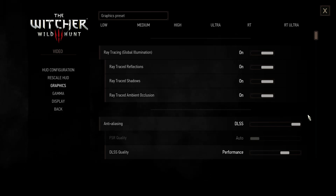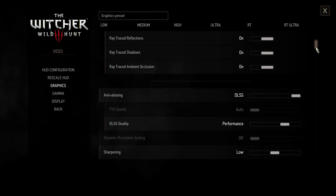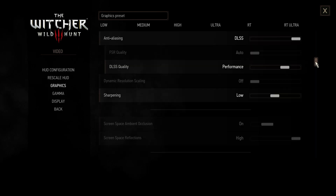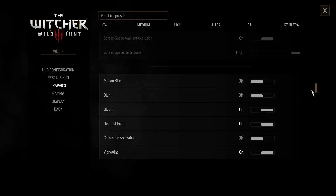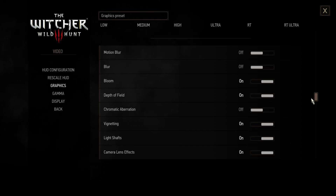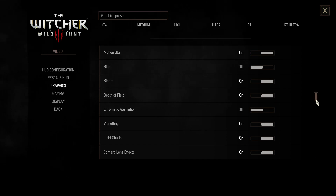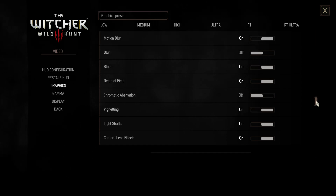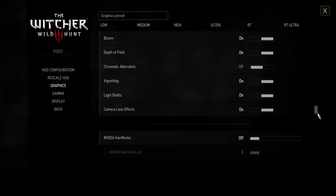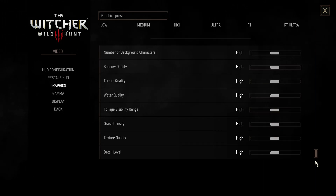Because Hairworks is so heavy that it's a concession that has to be made. But other than that, you can see we have global illumination, reflections, shadows, and ambient occlusion activated. Of course we use performance mode — can't get away with quality. Low sharpening and no motion blur. All the good effects, no Hairworks as mentioned, and then high settings.